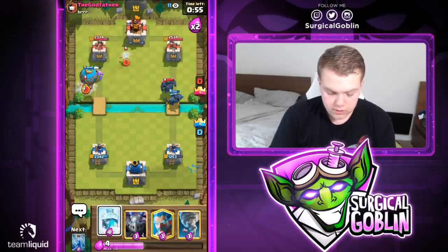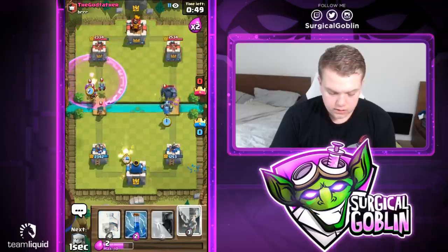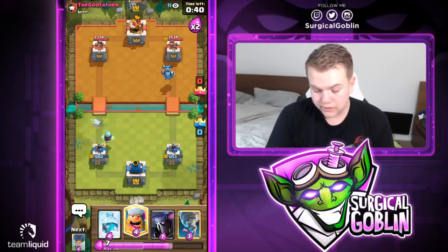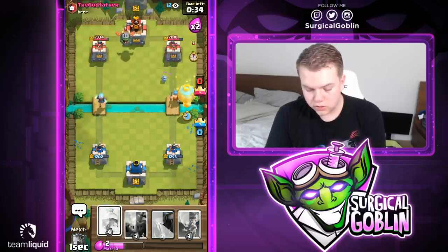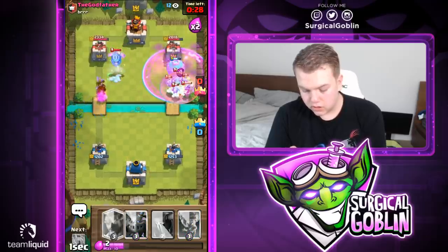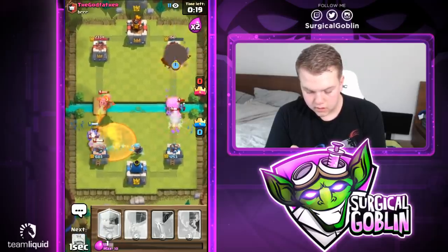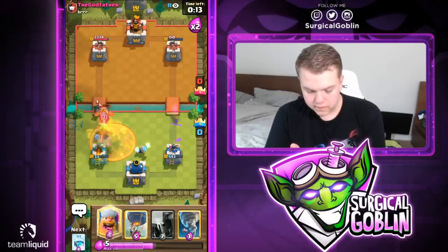Not sure if I should freeze here — I don't think so. Let's go with mega minion and see what else he drops. Let's use a zap to make sure we don't take too much damage. I decided to take a little damage on the left side to split his damage across both towers. Mega minion gets two hits on the right side — that's really good. Let's see what he drops and maybe go with a freeze.